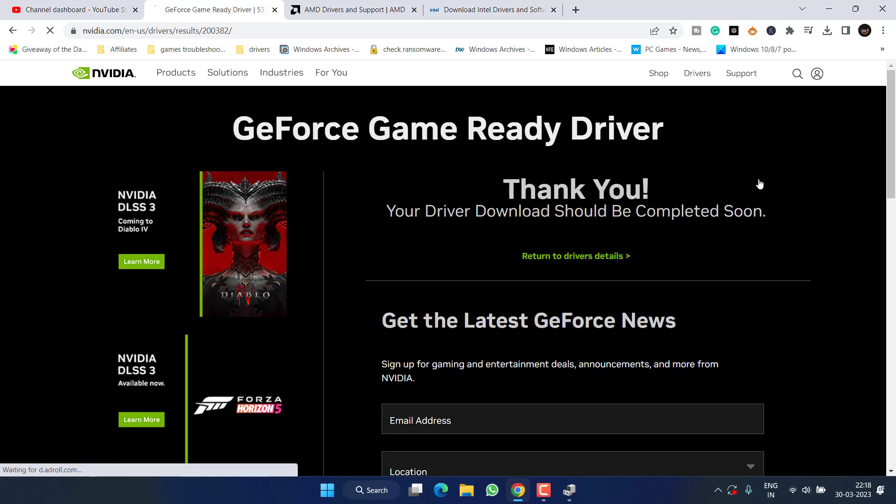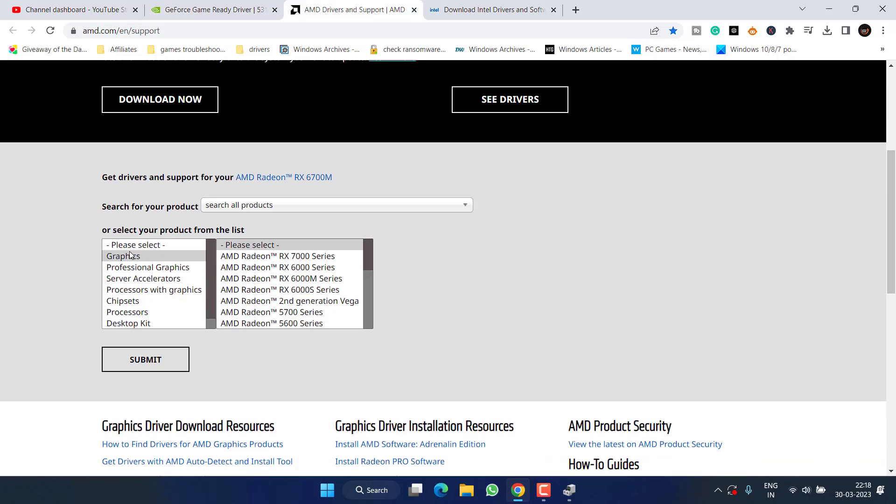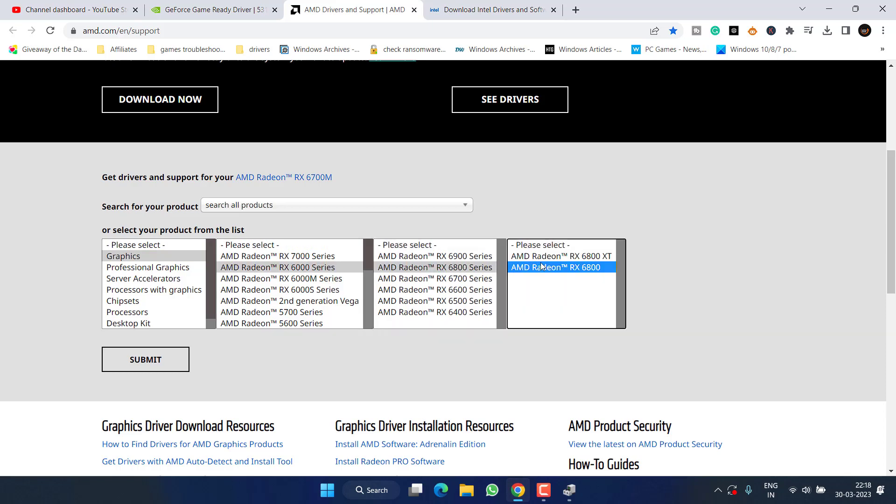Click 'Download Now' to download the latest drivers. For AMD, select 'Graphics', select your series, and then click on 'Submit' to find the relevant drivers.